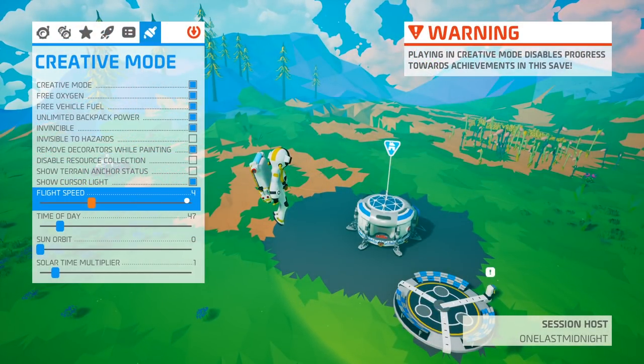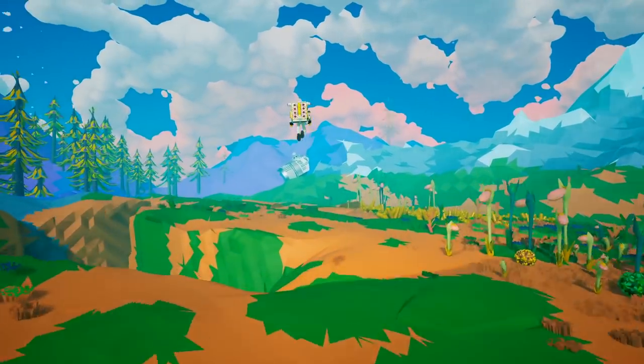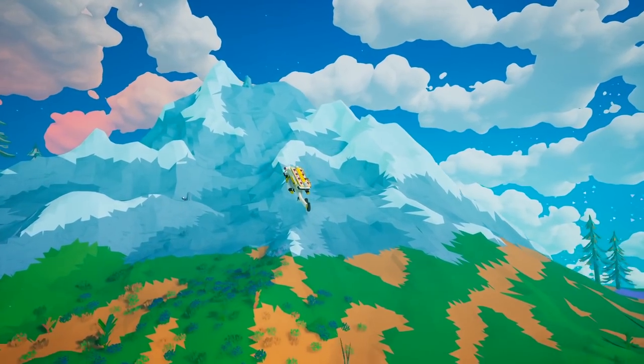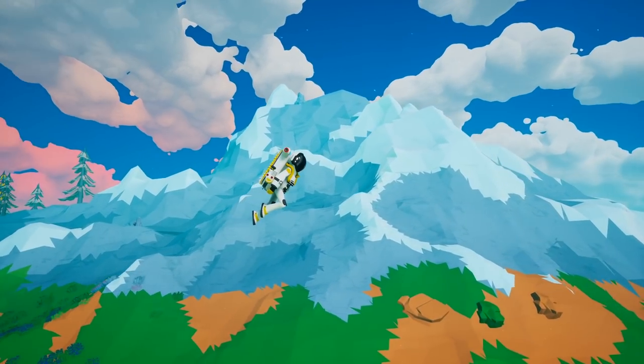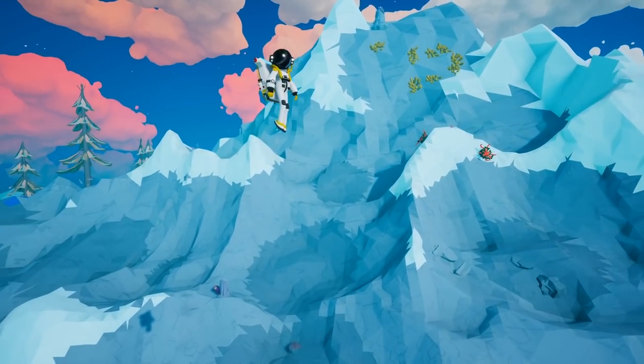I'm going to move my flight speed down. I like it at four — I think four is a pretty decent speed to work with. When you're trying to mold an environment, like let's say you wanted to shape this mountain, this flight speed looks actually great. It's not too fast and it's not too slow.